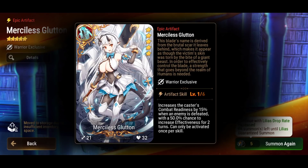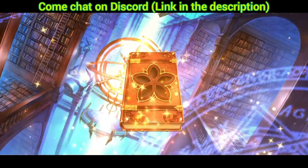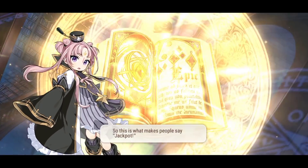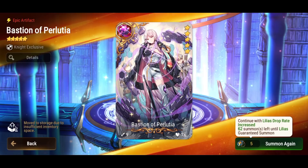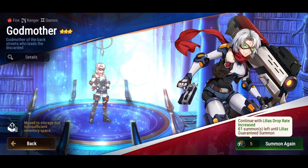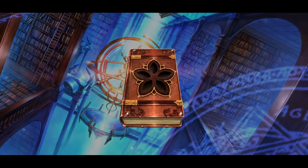Got a Merciless Glutton — that one isn't that great. If you're using this artifact let us know in the comments who you're running it on. Are you pulling for Lilyas? Let us know in the comments what combo you're planning to run. Another Bastion of Pelusha — that's two now, three more to fully limit break. Not even halfway through and the rates have been really good.